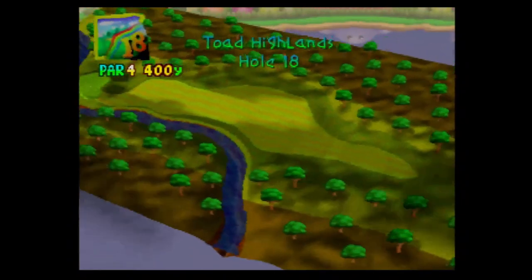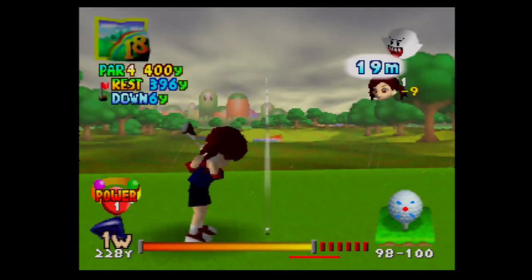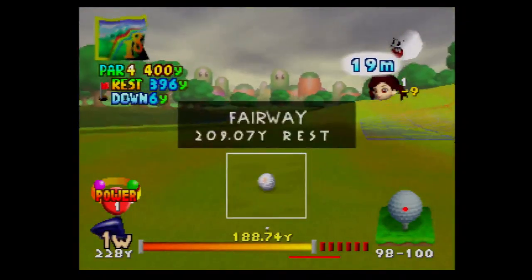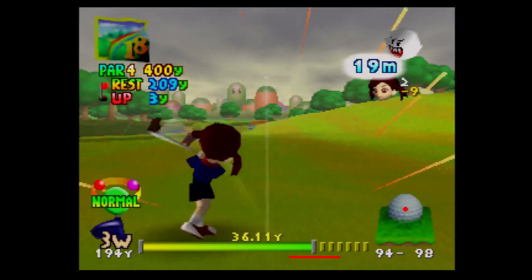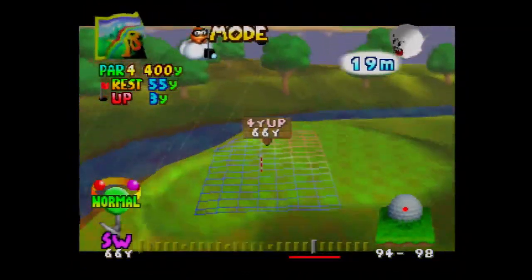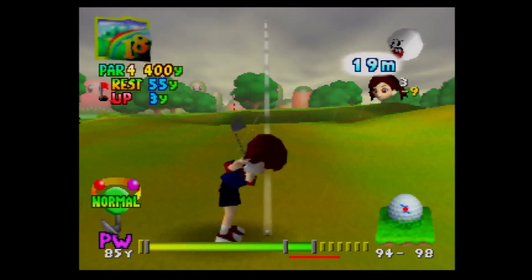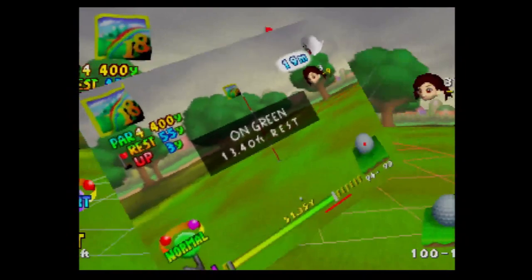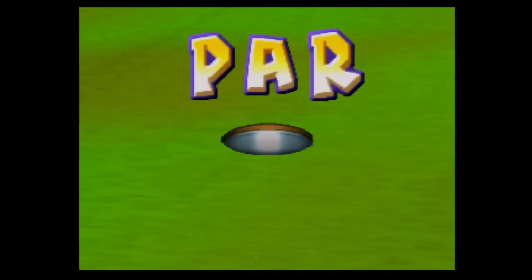We're almost done with the Toad Tournament. This is hole 18. It looks like we're going to be beating into the wind, so I'm going to use my last power shot. I have another one to use — I might make the green in two. I'm not making the green in two. I got screwed by both the wind and the rain. We're not going to birdie this hole. I'm going to use a pitching wedge and not aim it all the way. That's a decent amount from the hole — I don't want to finish on a bogey. And we finish on a high note.